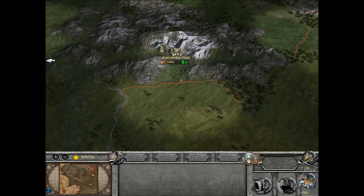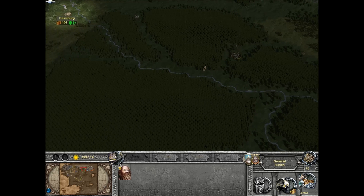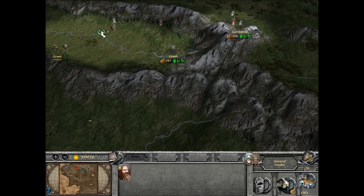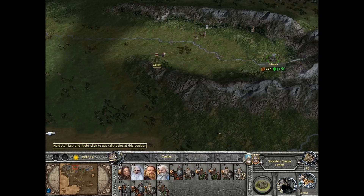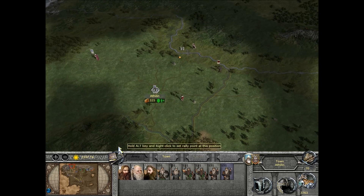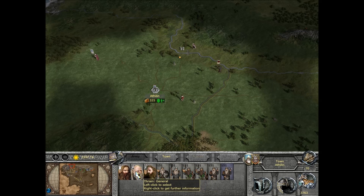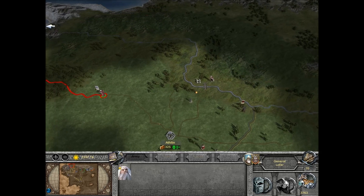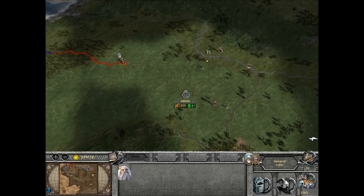We're basically at the end of a turn. We're waiting now to see what Gundabad are going to do — they've got snow trolls and they're going to come and face us at Latash. This place here, Athelin — we're holding it. Gimli's had it easy, we didn't have to pillage or loot this town at all — we've taken it and held it. The Orcs of Gundabad haven't marched this way at all.